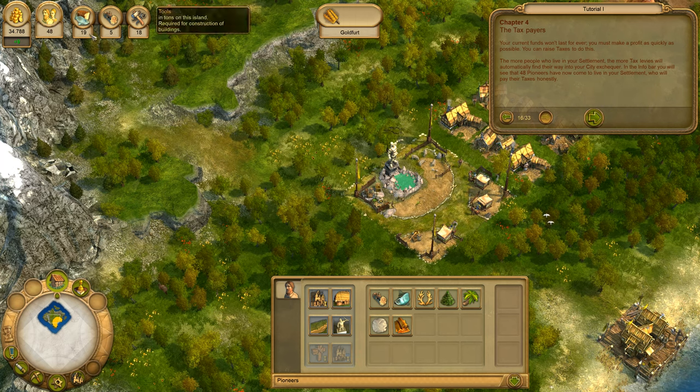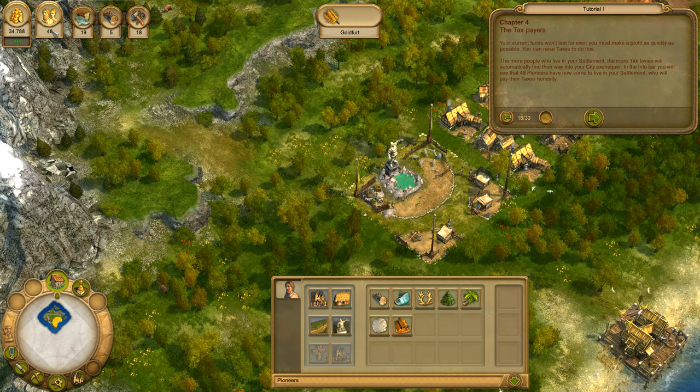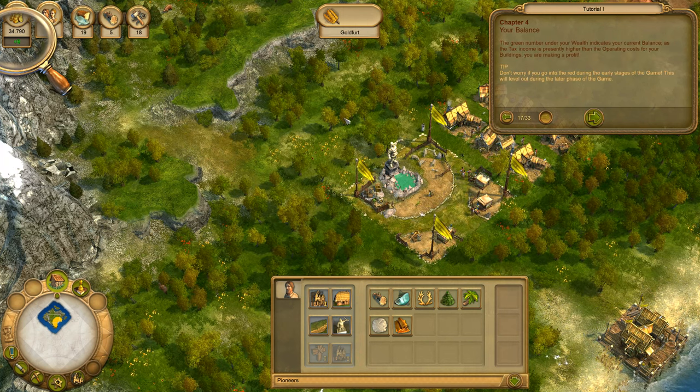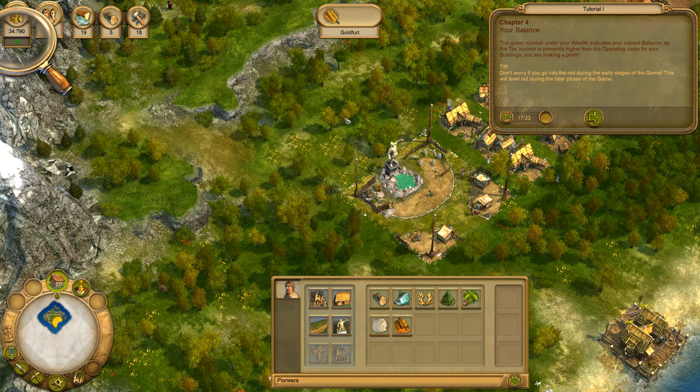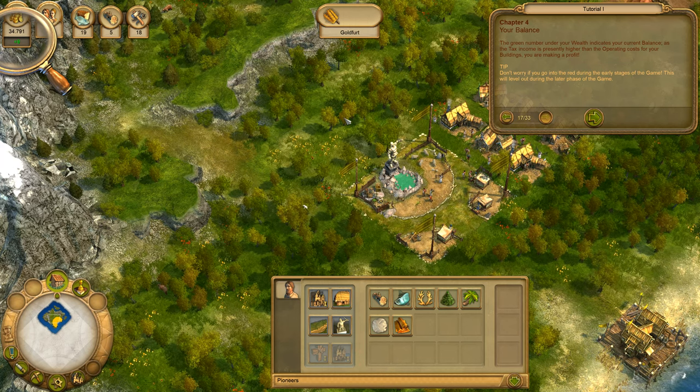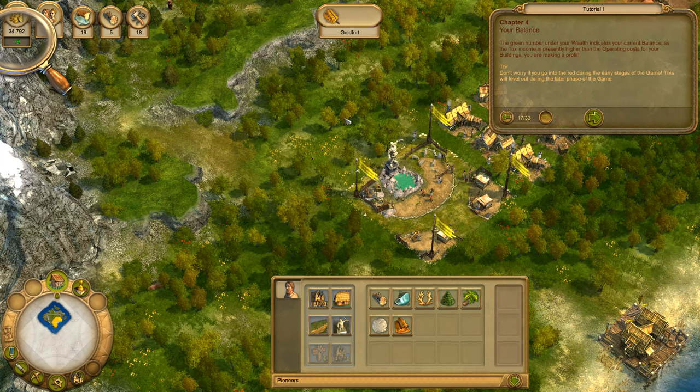In the info bar, you will see that 48 pioneers have now come to live in your settlement, who will pay their taxes honestly. The green number under your wealth indicates your current balance. As the tax income is presently higher than the operating costs for your buildings, you are making a profit. Don't worry if you go into the red during the early stages of the game. This will level out during the later phase of the game.